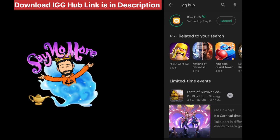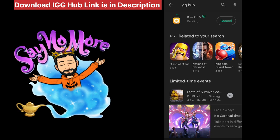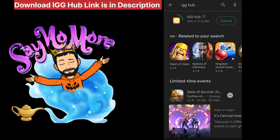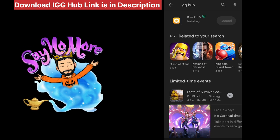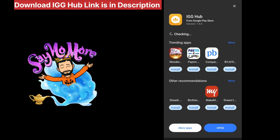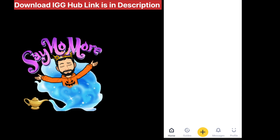Hello guys, welcome to the channel. I'm here with one more video of Lords Mobile where I'm going to show you how you can get free gifts in-game in Lords Mobile by doing just simple tasks in IGG Hub. First thing we need to do to collect 2 free gifts is install the IGG Hub app on our mobile. Download links are in the description. IGG Hub is a new social media app launched by IGG where gamers can connect with each other.